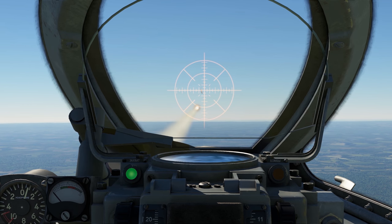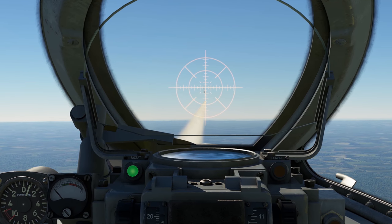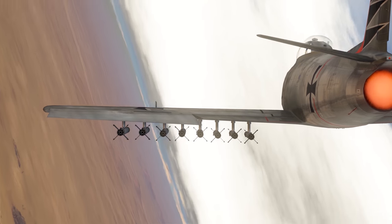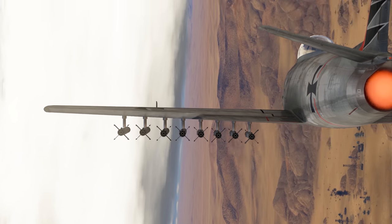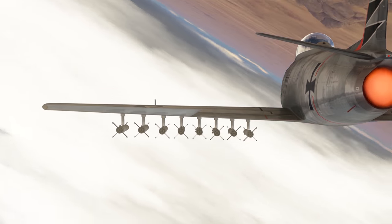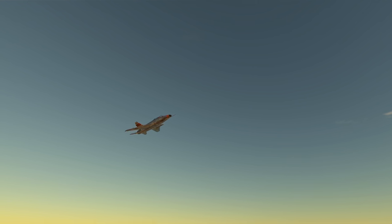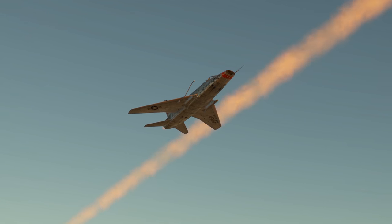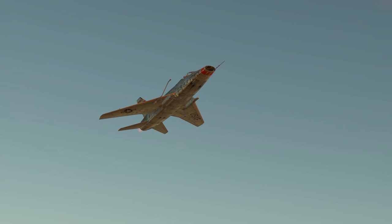Fun fact — early missiles have only a few seconds worth of fuel. When it runs out, the missile flies further out of pure inertia and, naturally, becomes much easier to dodge. On top of that, if a missile is launched from a great distance, you can align yourself with its trajectory and just outfly it.